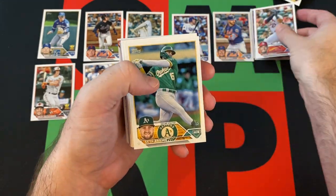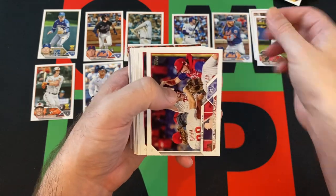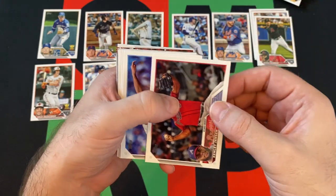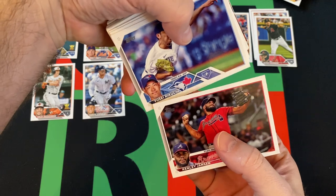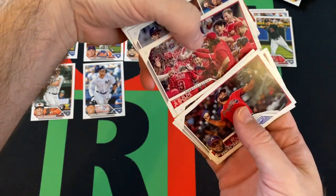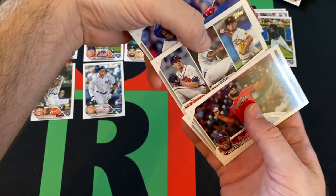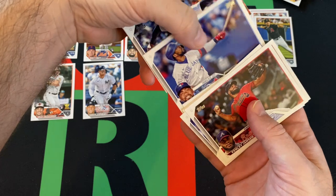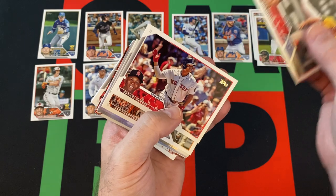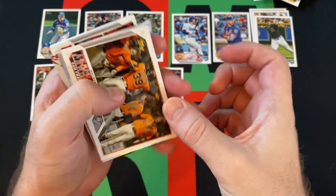Ivan Herrera rookie, Seth Brown. We've got Buddy Kennedy rookie. We've got Hoskins provides jolt for Phillies. Kenley Jansen, Yusei Kikuchi, Arizona Diamondbacks, the Angels, leaders, Tuscar Hernandez, Ronnie Garcia, Nick Pavetta, Rafael Devers, San Francisco Giants.